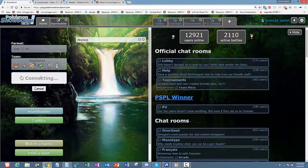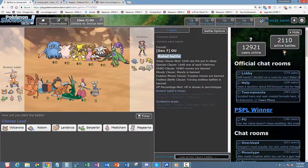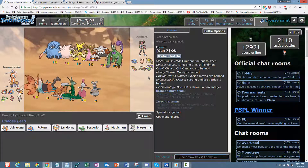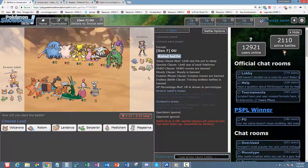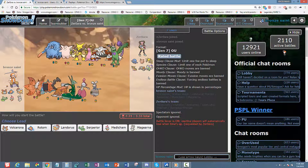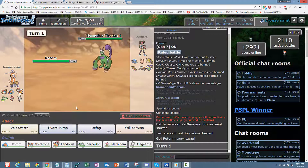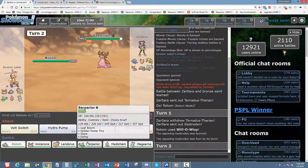Okay, so Zero Aura is our first match. Off top, it looks like Serperior is not going to be able to do much — he has Heatran, Tangrowth, and that Tornadus. I can start the match off with Medicham but I'm actually predicting him to lead with Tornadus, so I'm just gonna roll with it. I still got plays — just gonna go ahead and hit the Will-O-Wisp.